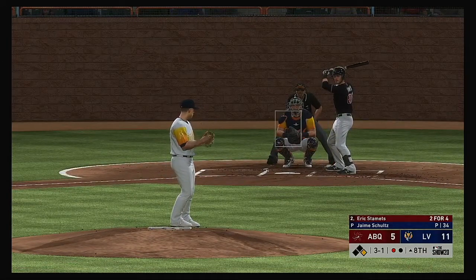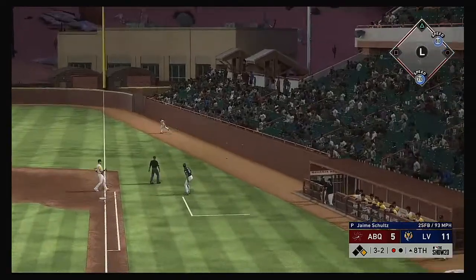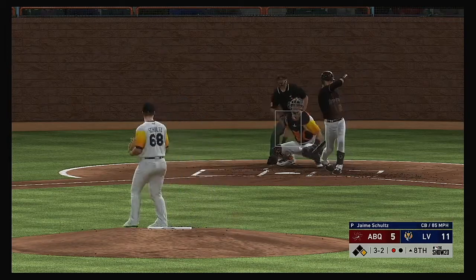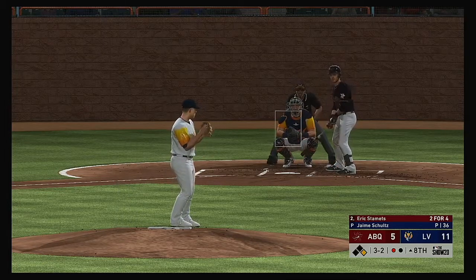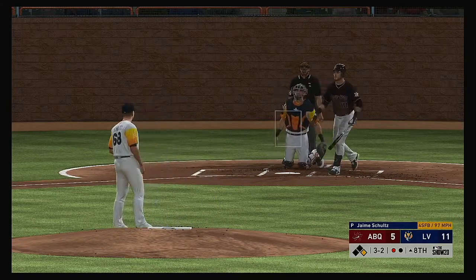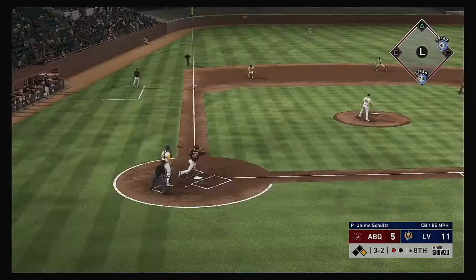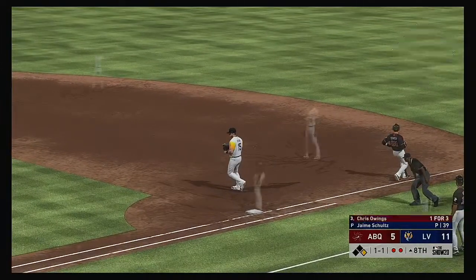Now the designated hitter, Eric Stamets — at the plate, sends it out of play. Runners on first with one down. Again he sends it out of play. The next three-two — solidly hit down the third base line, likely no shot at two — one there, and nearly a double play. That was closer than I thought it would be, and the inning will continue.